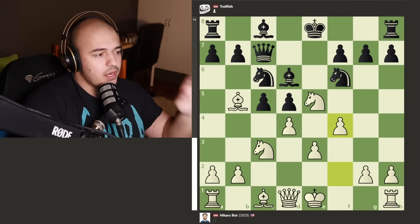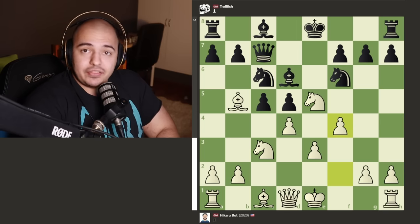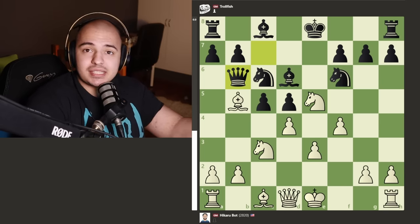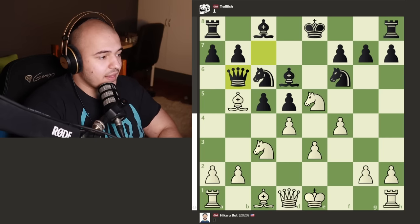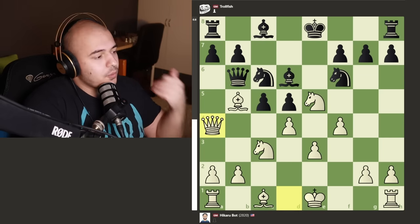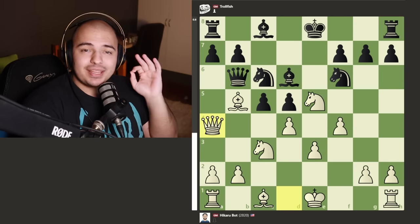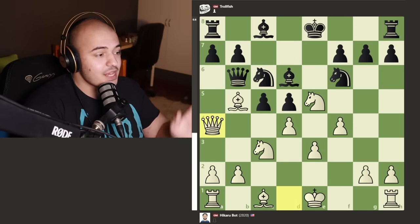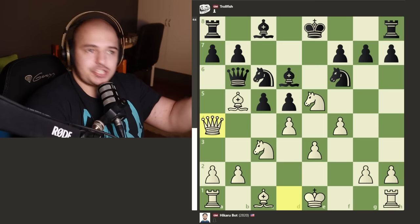This is where I remembered TrollFish is going to try to draw the game any chance it gets. In this position, instead of castling or doing anything normal, it plays queen to b6 - what a stupid looking move. Hikaru plays queen a4, wanting to put more pressure. Now he has a queen and bishop battery, a knight - everything is staring at the pinned knight on c6. But TrollFish is actually better in this position.